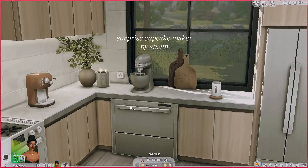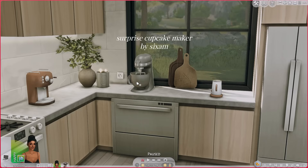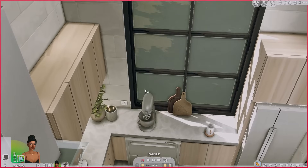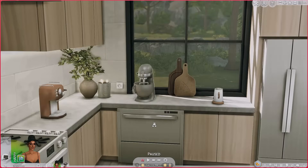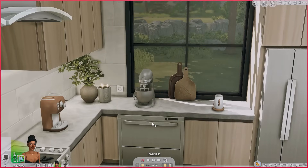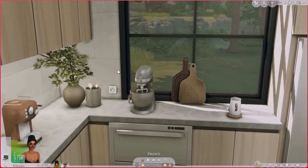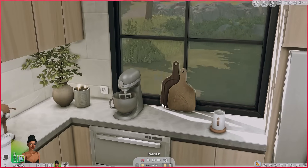The first one I want to show off is the Surprise Cupcake Mixer by Six. This mixer is actually part of the Small Spaces Pantry Pack, a CC pack I would highly recommend — it comes with a lot of cute clutter for pantries. What I like about this mod is that it replaces that bulky cupcake maker that comes in the base game.